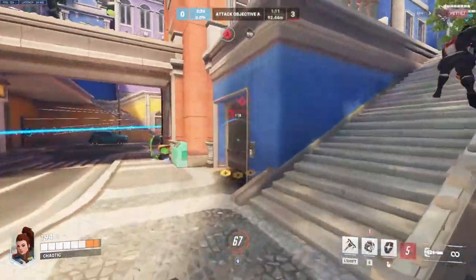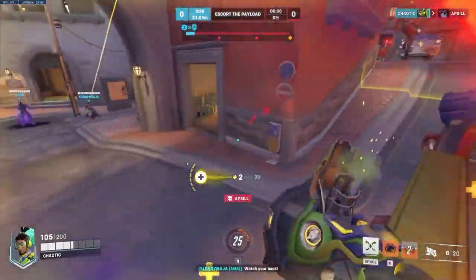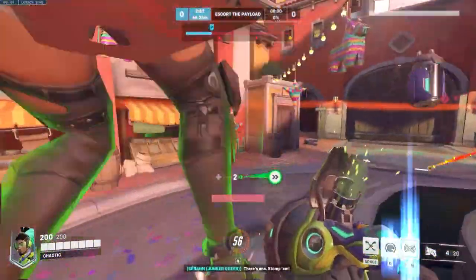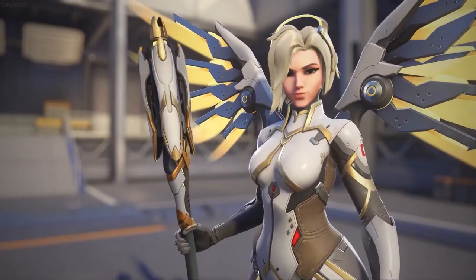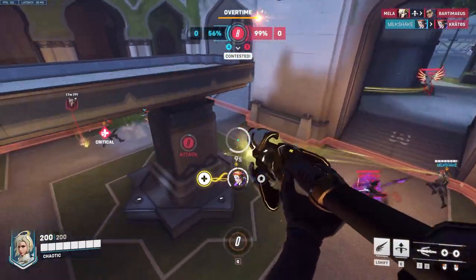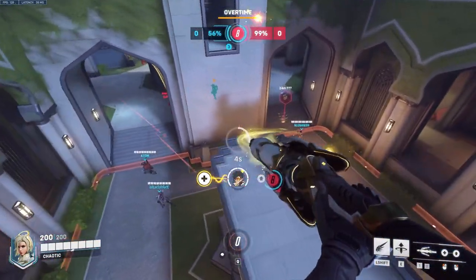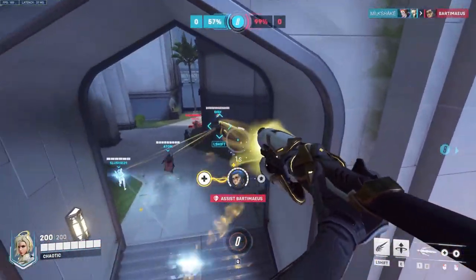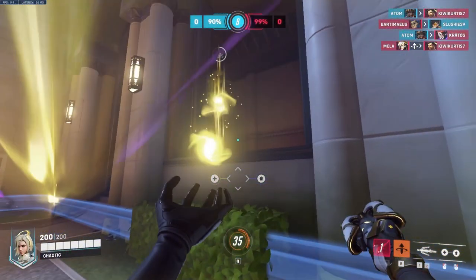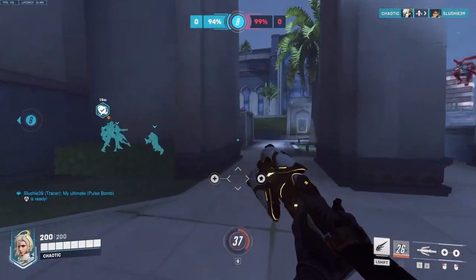Last but not least, we have healers and supports — possibly the most maligned role in Overwatch, but one of the most rewarding if you stick with it. Your main job is to keep your team alive. Mercy might seem an obvious pick, but she is the poster girl for support heroes for a reason. Her Caduceus staff can heal and buff damage output for your teammates with pretty decent range, which means you can hide behind your tank or some cover while still being useful. And if you mess up, or your teammate runs somewhere they shouldn't, you can always resurrect them to bring them back into the fray early — or let them go back to spawn as recompense for getting themselves killed. The choice is yours.